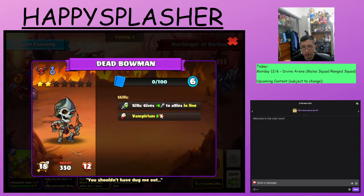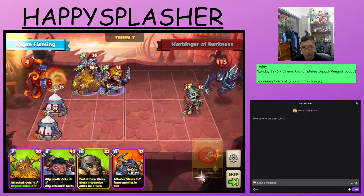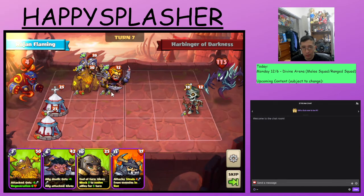This hero has vampirism, so that is why the additional damage destroyed this hero. We'll give an attack boost to our melee hero — now this melee hero will actually attack for 80. And that's 116, which is enough for lethal.